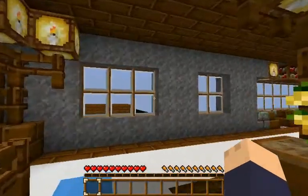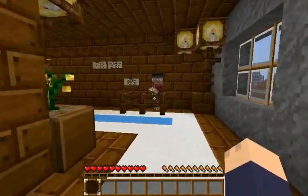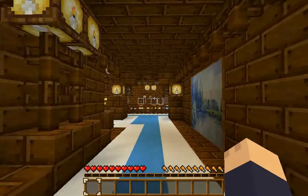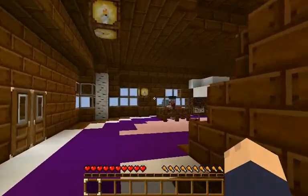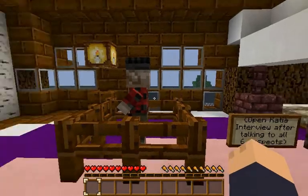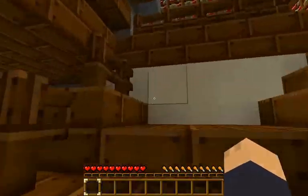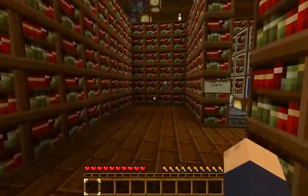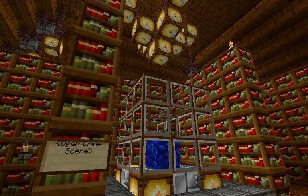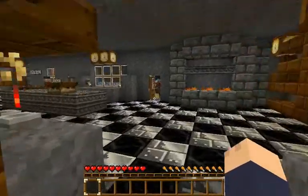That door doesn't open yet, so I need to find the master bedroom first. After some searching I found it - it's right in here. These are the stairs that go to the library. There it is - that's where the diamond block used to be, behind the glass, and it's gone. So what's Sherlock going to do? He's going to have a little talk with all the suspects.